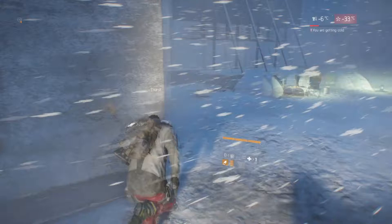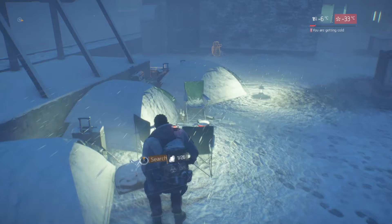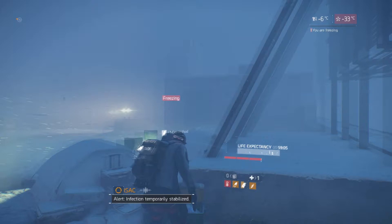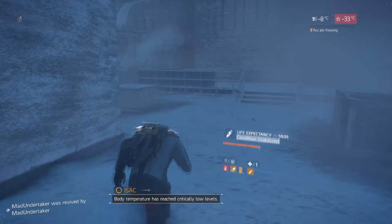The soda doesn't highlight as well as water, but it still helps — it does the same effect. The water is the best; it really highlights items at far distances. Just take it slow. This is my strategy guide, by the way — this is how I survive, and I use this method every time.